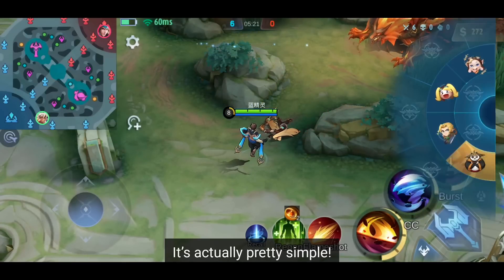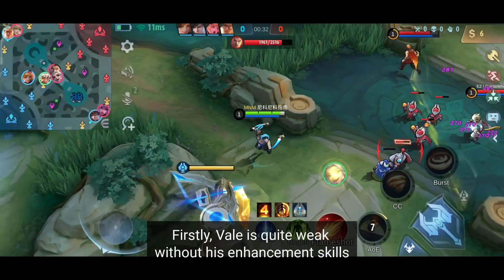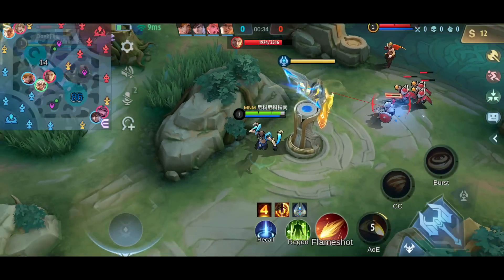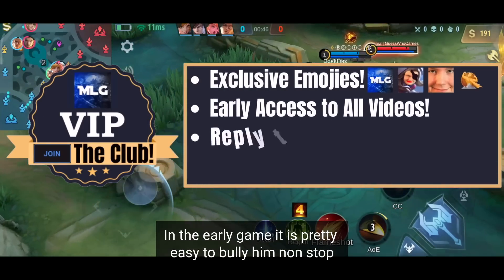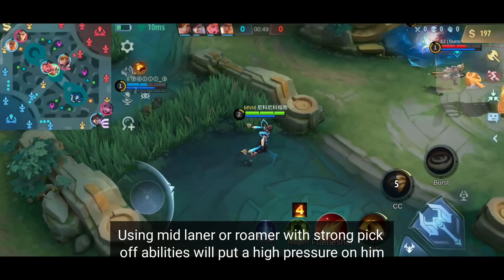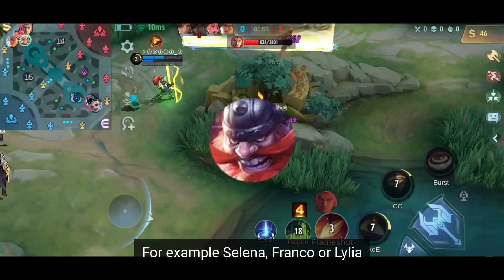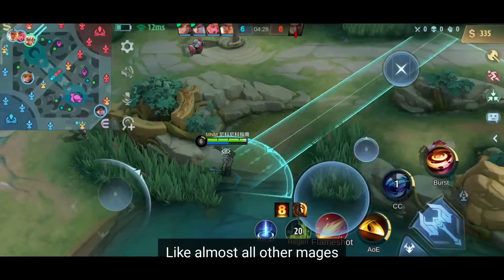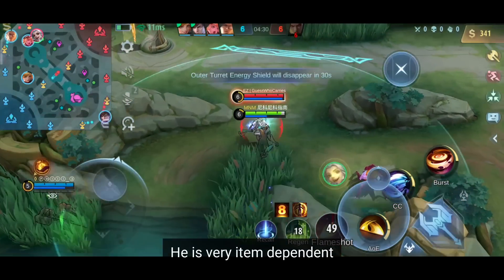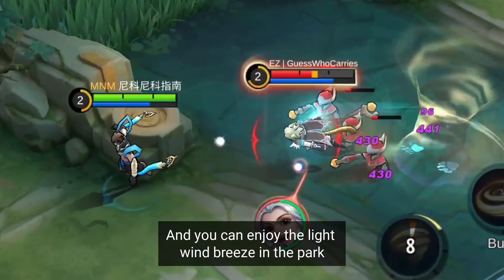Now, how do we counter this guy? Firstly, Vale is quite weak without his enhancement skills. In the early game it is pretty easy to bully him nonstop. Using a mid laner or roamer with strong pickoff abilities will put high pressure on him — for example Selena, Franco, or Lillia. Once he falls behind in farm, it's very easy to deal with his skills. Like almost all other mages, he is very item dependent. No items means no damage, and you can enjoy the light wind breeze in the park.